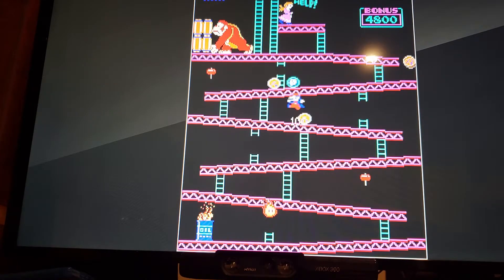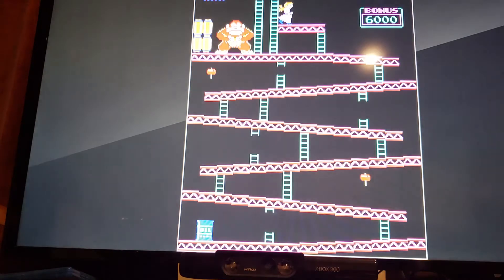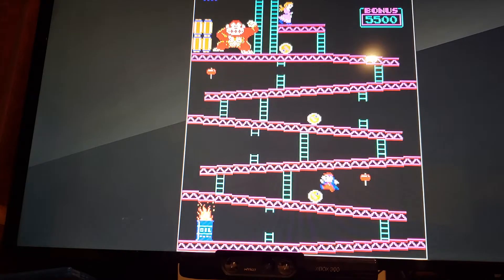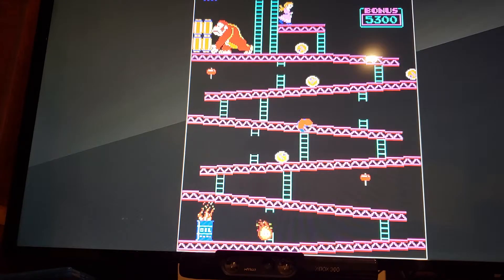Climb and jump, climb and jump — that's the point of this first stage. Climb the ladder and hit that jump button. My cousin showed me a trick he was pulling off: where you get the points without even jumping over the barrel. I just pulled it off.